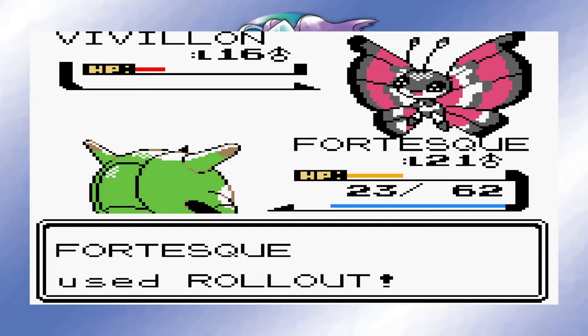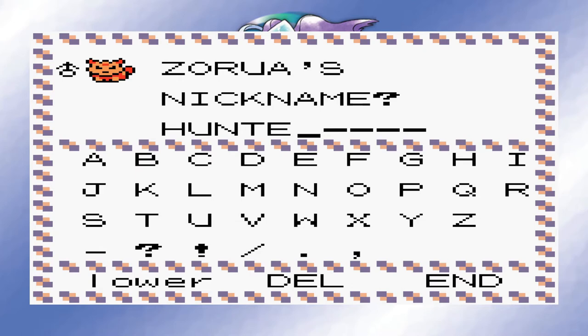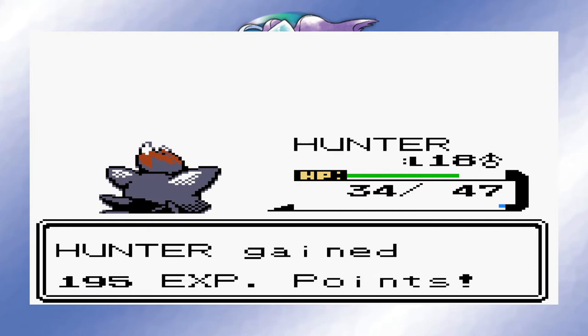I decided I should hatch my egg before taking on the rival, and it turned out to be Azurill! This is fantastic, and a much better outcome than the original Togepi you get. I named it Hunter. Any ideas on what the naming scheme is yet? Rival time — Fortescue took out his Sandile in a single hit, and Hunter was able to two-shot his Honedge and his Braixen with a couple of Feint attacks. This little guy is going to be extra useful when the rival's Braixen becomes a Psychic type later.